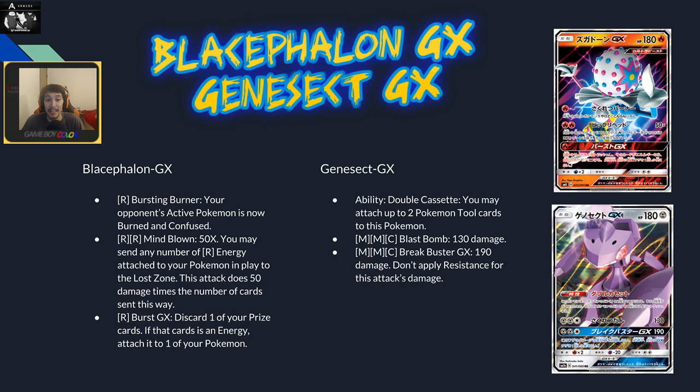Genesect GX has the ability Double Cassette, letting you attach two tool cards to it. You can attach double Frying Pan to reduce damage or double Choice Band to increase damage. For Metal/Metal/Colorless it does 130, so double Choice Band means hitting 190. Break Buster GX does 190 damage and doesn't apply resistance, so you're able to hit through most things. With Choice Band you're hitting 250 against certain targets and can still apply weakness, so you can KO Gardevoir.